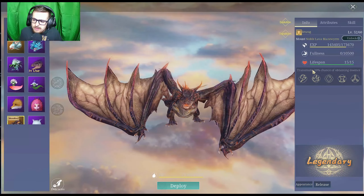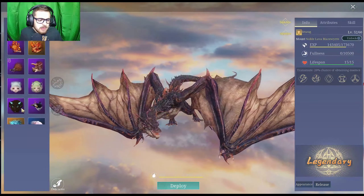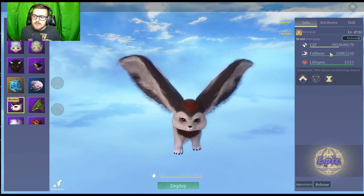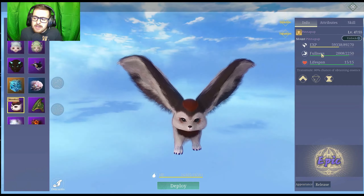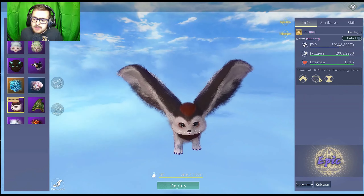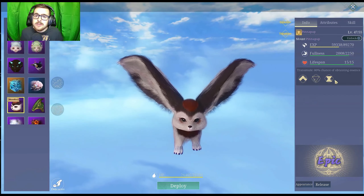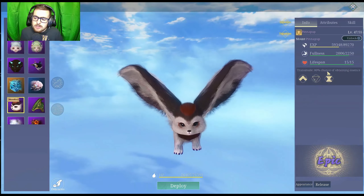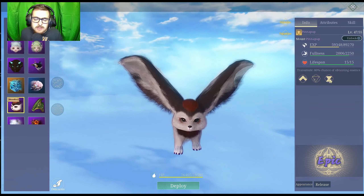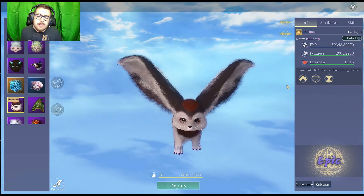As you feed the eggs, you're going to see this fullness go up. With my Pentapup, the fullness is already up, so I cannot continue to feed him until this goes back down over time. Then I can give him more eggs, he can go up in chance, and then give him this last one. The reason you want to have all your eggs ready is because over time, this chance will actually go back down. If you wait too long to feed it the next egg, this chance will just go right back down to 20, and that's all your effort wasted.